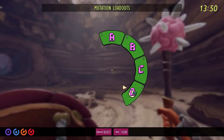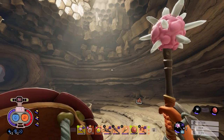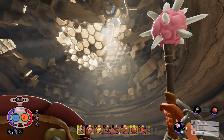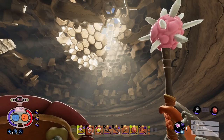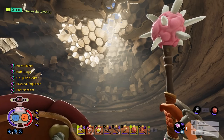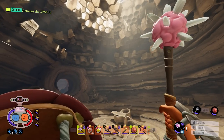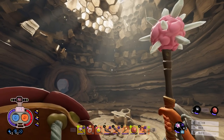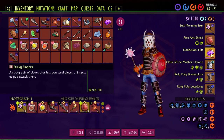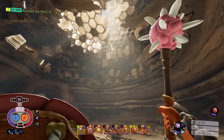I've got two mutation loadouts ready for this fight. For the first part I'll be using this one: Meat Shield, Buff Lungs, Cootie, Grass Dissection Expert, and Rascal Rogue — to try to get some extra parts off the queen, specifically the trinket she drops. After we grab two parts I'll switch to mutation loadout C: Meat Shield, Buff Lungs, Cootie, Grass, Natural Explorer, and Mithridatism. The wasps do poison — Mithridatism should help counter that with poison resist. I've also got the Wasp Dote which heals, has poison resist, and clears poison. For the first part I'll use the Sticky Fingers trinket to help grab a second item.